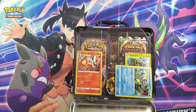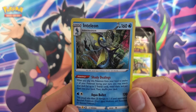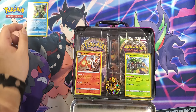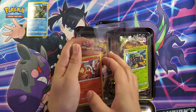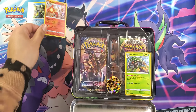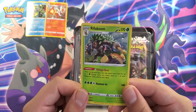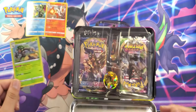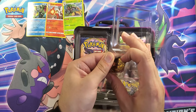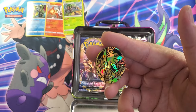Looks like Inteleon is trying to make a run for it! Let's get a good look at them. Right there, let's look at Cinderace, and there's the foil card of Rillaboom, and there's a coin of Charizard — let me manage to get it out of there. Right there, not bad.